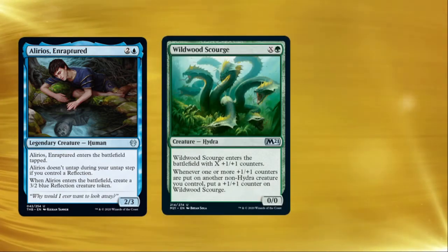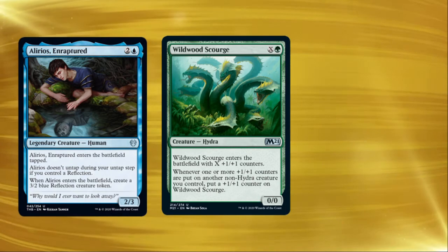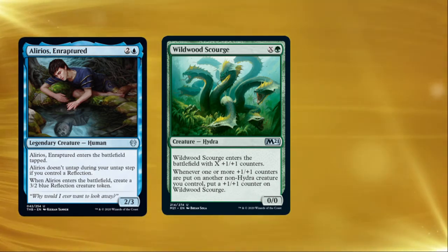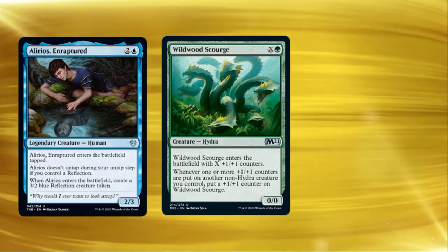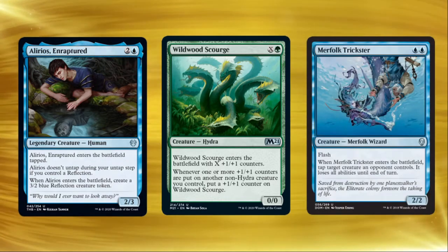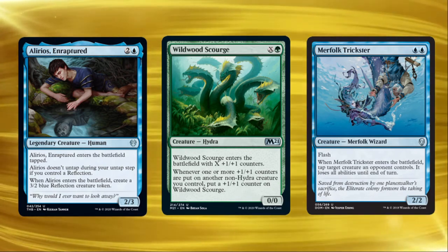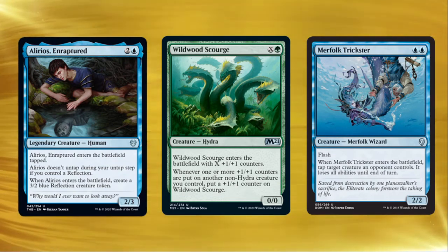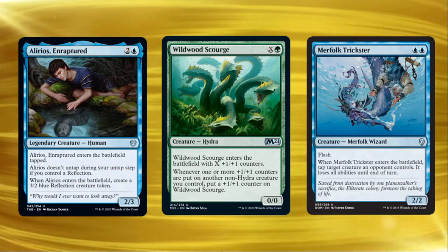On the topic of random creature types, did you know that Wildwood Scourge doesn't get an additional counter when you put counters on other hydras? Presumably this is to prevent two copies of Wildwood Scourge going infinite with one another, but as a result, putting a counter on your changeling won't trigger your Scourge. To bridge the gap between Peasant and Unrestricted, let's look at a card that shows up in both lists. Merfolk Trickster interacts counterintuitively with changelings — when Trickster enters the battlefield, you can target a changeling to remove its changeling ability, but this doesn't actually stop it from being all creature types. It's a weird layers quirk, but a changeling that loses its ability still has all creature types, so don't fall for that trap.